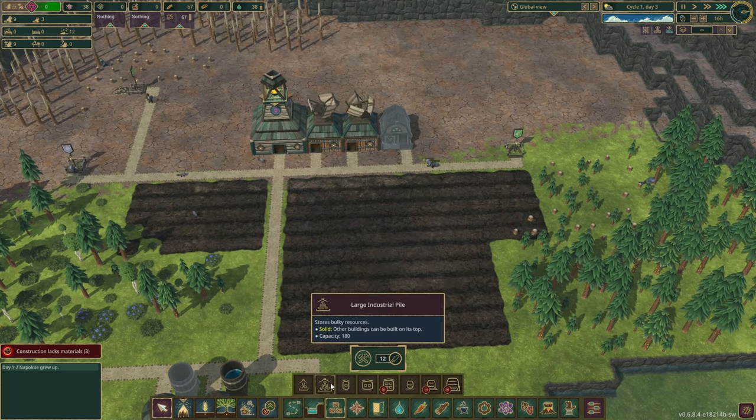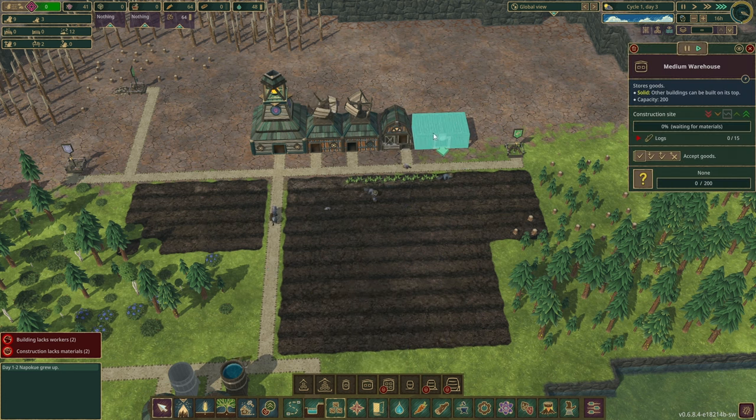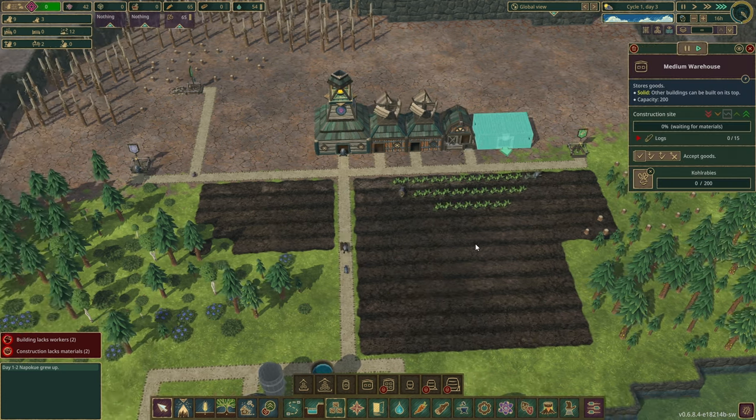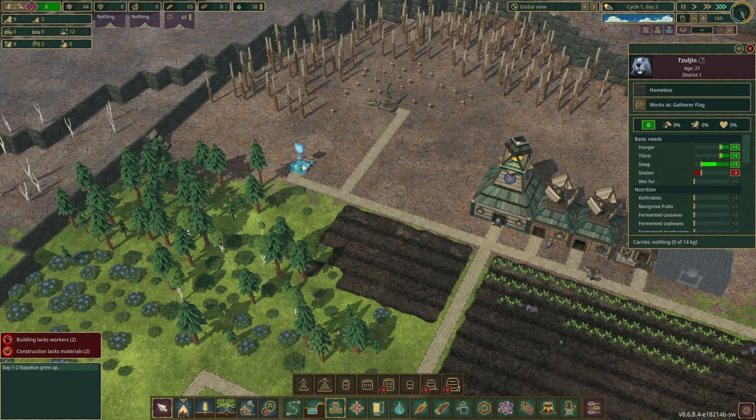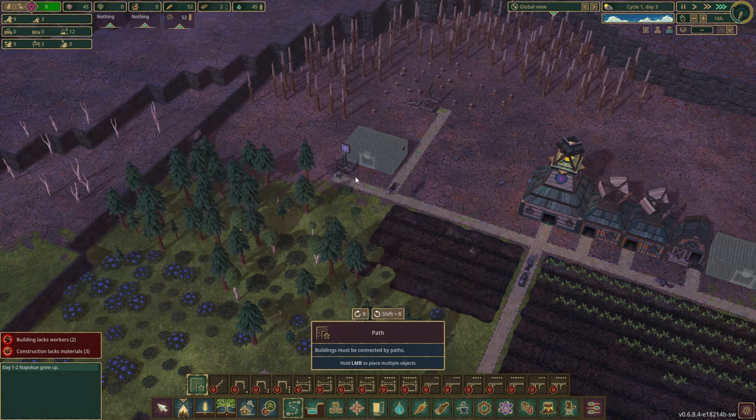Let's go ahead and put a medium warehouse for this kohlrabi over here as well. That's berries — yeah, that's kohlrabi. Are we full on berries as well? Looks like we are full on berries. We can go ahead and get a medium warehouse for berries as well.